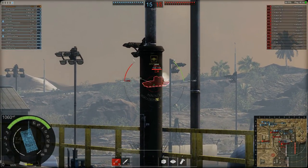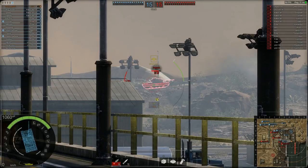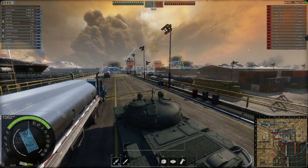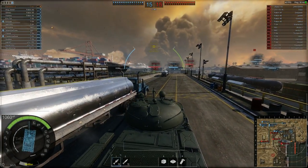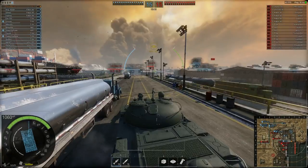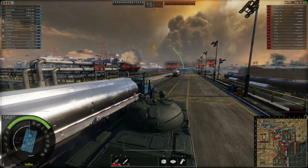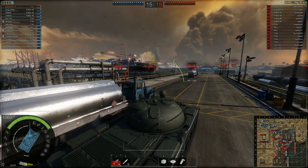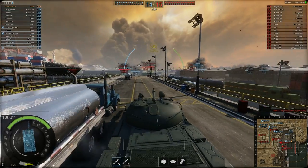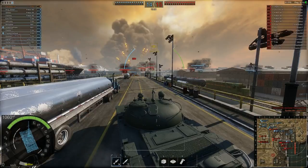I take a hit but it doesn't penetrate. My shot penetrates him though — good stuff. In case you're thinking that I'm not manoeuvring to avoid artillery — by the way, artillery doesn't start until tier 4. I've also noticed there aren't any below tier 4. Can't quite see those enemy vehicles over there, so I'll continue focusing on that M48 Patton up there.